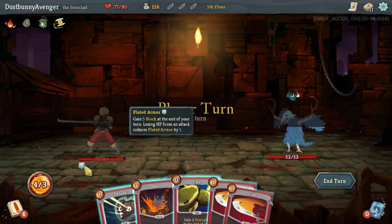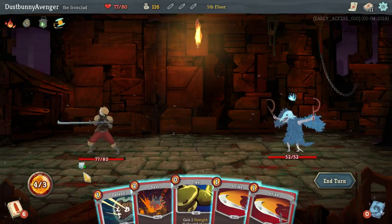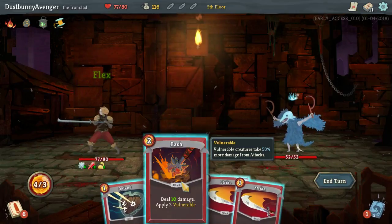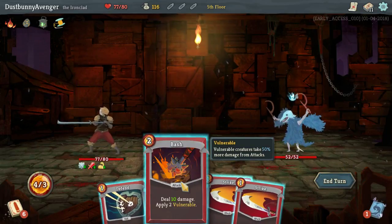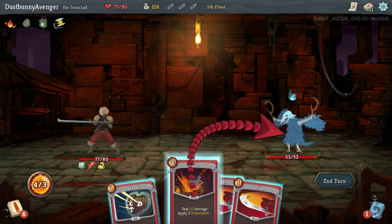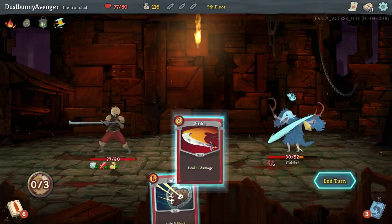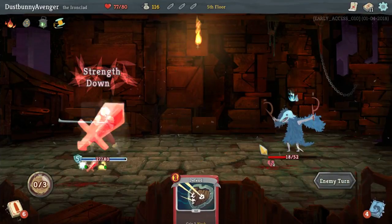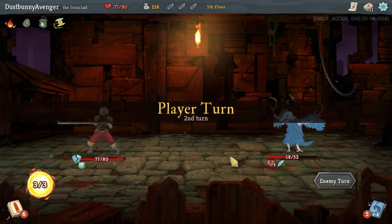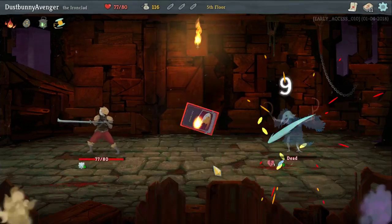This guy's got five plated armor. That's the end of the turn — we get five block, then as we each take a hit it goes four, three, two, one — we're going to get less and less block down the line. Flex! Deal ten damage, applied to vulnerable. That's amazing. We can do — bam, knock you down. And then I'm just going to do so much more damage. Look at this, we almost got you down right away. And you're dead. We're back to full HP.